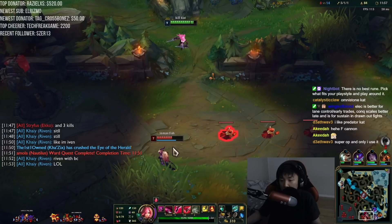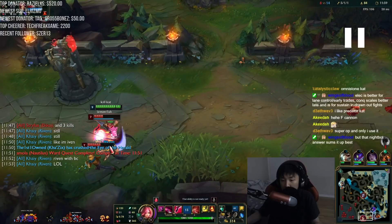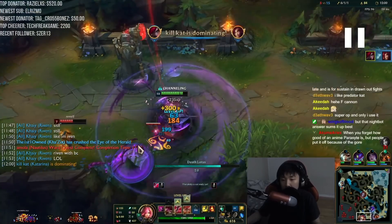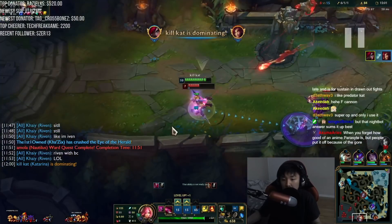I got roaming bottom, so I see the Zyra - I know Ezreal's there too. My immediate thought is to just nuke the Zyra. She has nowhere to go - even if she has flash, if I throw everything really quick she's dead. I threw everything, she gets one-shot. Now I'm looking to immediately jump on the Ezreal. I'm already predicting that Zyra's gonna get one-shot, so I'm already prepared to jump on the Ezreal right after. I jump in with E.